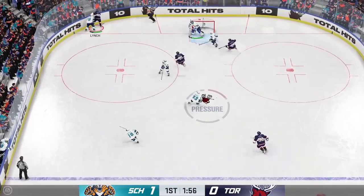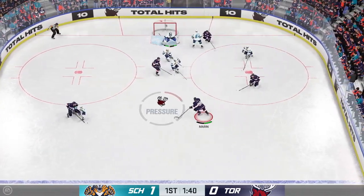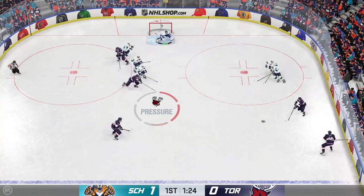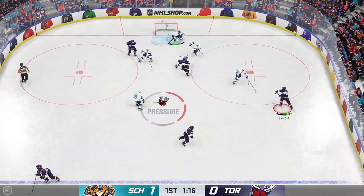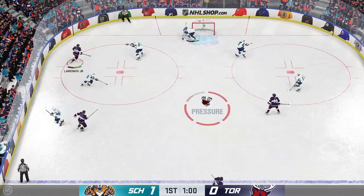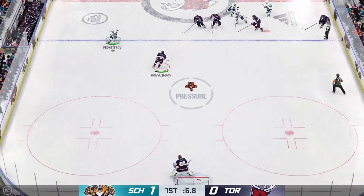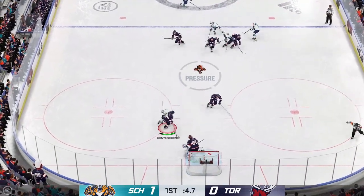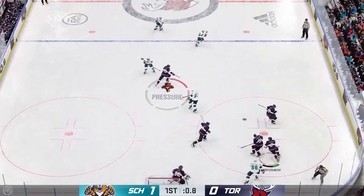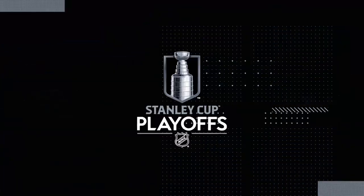Lynch has got it along the wing, finds some space in the corner, handles the puck. Moves it and stays up — a piece of that one. Sends the pass over. He gets a blocker on it — what a stop by Vernon! Tries to feed it across. Good defensive effort to push it away. There's the horn — still 40 more minutes left in regulation time.